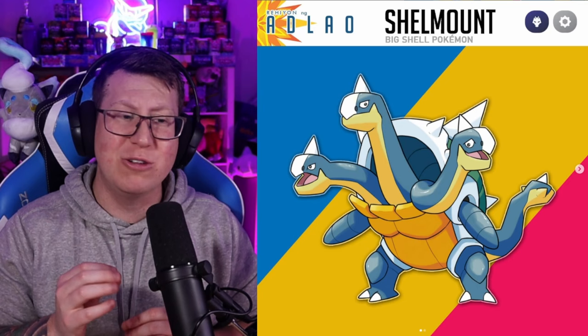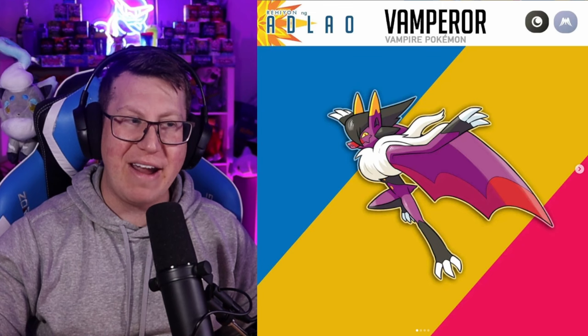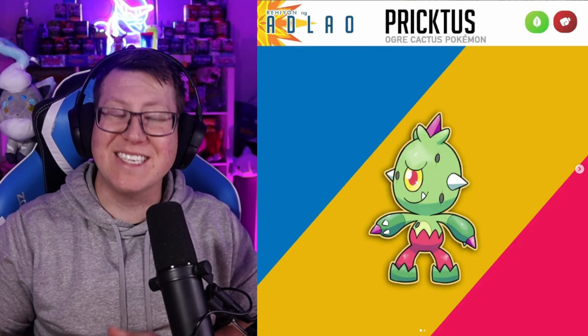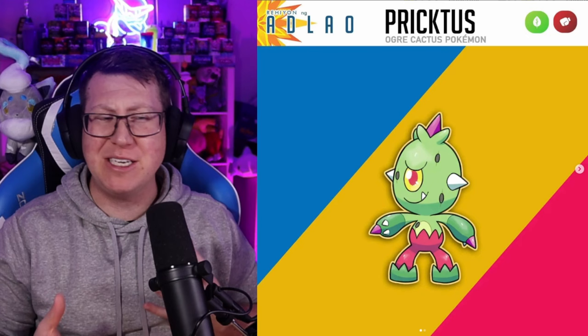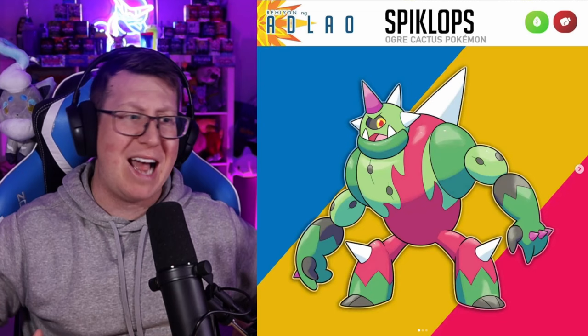Next is Vambat, which is a Dark and Flying type, obviously looking like a vampire bat. I love that almost Elvis look in the hairstyle. It evolves into Vampira, which keeps that hairstyle but is obviously much, much bigger as a vampire bat now. Prictus is next, which is a Grass and Fighting type Pokémon that obviously looks like a Cyclops because it's got one eye, but basically like a cactus as well. Those purple spikes on the tips of its hands and head could potentially be poisonous even though it's not a Poison type. It evolves into Spike Klops — definitely looks much bigger and musclier, and that spike on its back is absolutely huge.